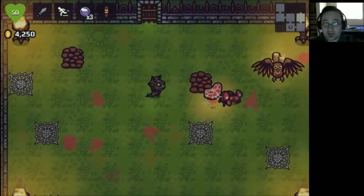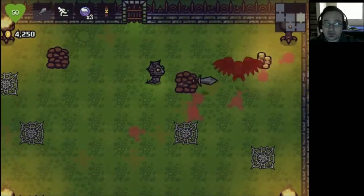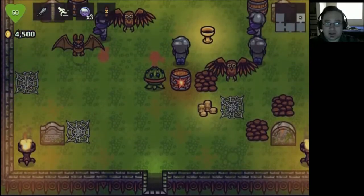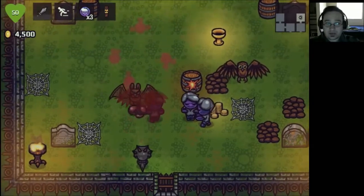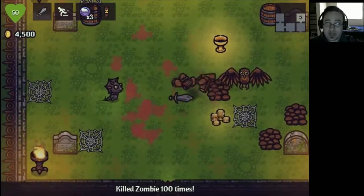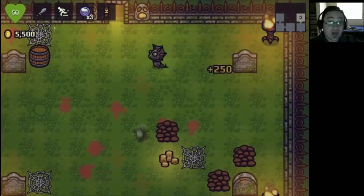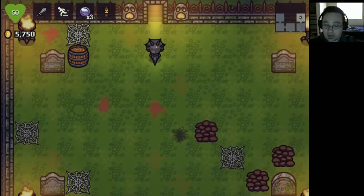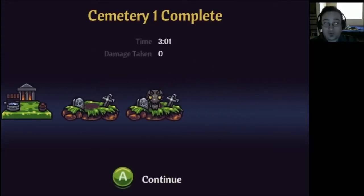Combat actually works really well, and the game is very intuitive in its controls — WASD to move, gamepad and arrow keys to attack, shift for dash, Z and X for our two equipped items. We're already done with the first cemetery. There are different characters, but having only played about 30 minutes, I haven't unlocked any of them. Health seems to be a little on the low side.